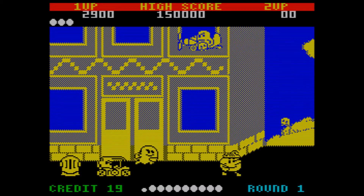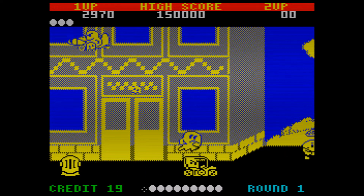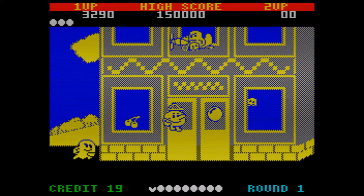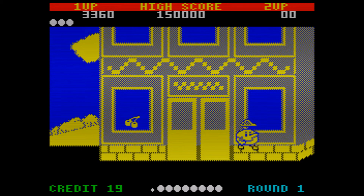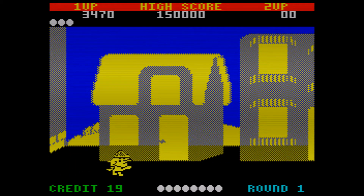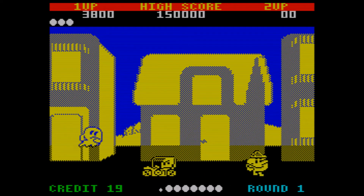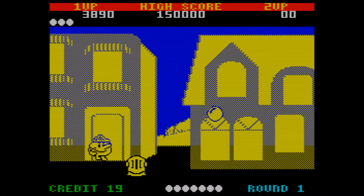Nine times out of ten you'll just get hit by a car, or you'll jump to avoid a car and then a plane will come into view and just collide with your face. But as looks go, it's pretty faithful. You've got Pac there running along with his abnormally big nose, and his hat actually animates off when he jumps, which is quite cool.